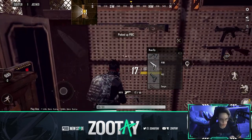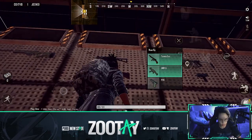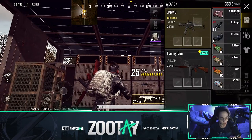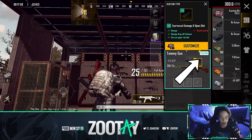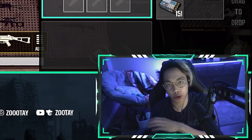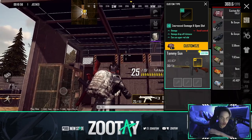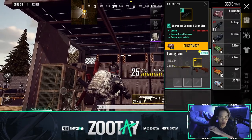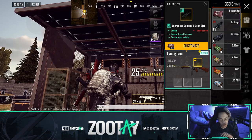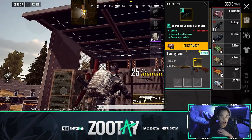Pistols - doesn't look like it, no. Next section we have the SMGs. In the .45 SMGs - UMP and Tommy gun - only the Tommy gun can be upgraded. Let's click the custom upgrade button. It increases damage, increases damage drop-off distance, meaning when you shoot targets further away your damage decreases less. And the coolest upgrade is 'can use upper rail slot', meaning you can now put a scope on the Tommy gun.